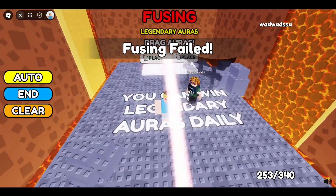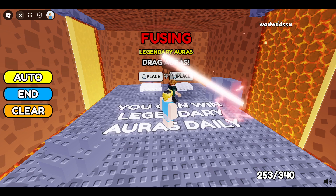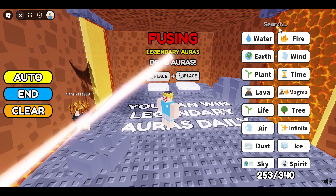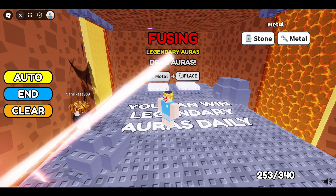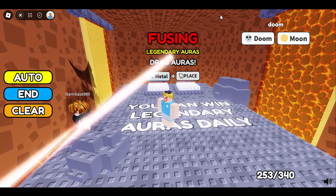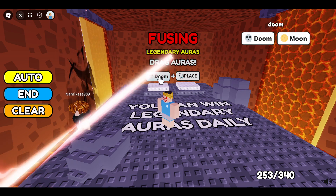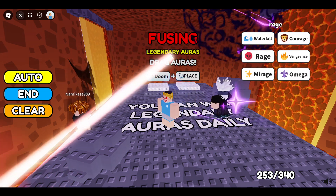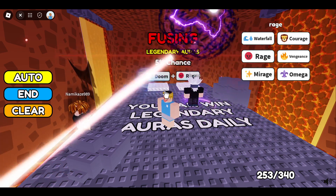So this is the fusing field. If you want to get Berserker, you have to place two auras here. First of all, you have to place Doom in the first slot — Doom can be made, but first place Doom here. In the second place, you have to place Rage — just place it in the second slot.